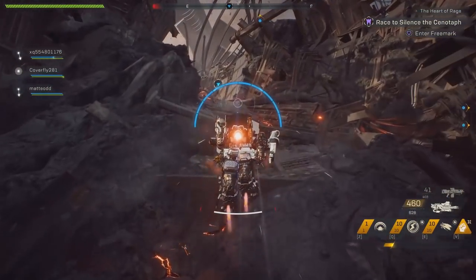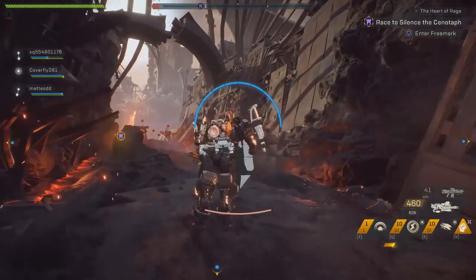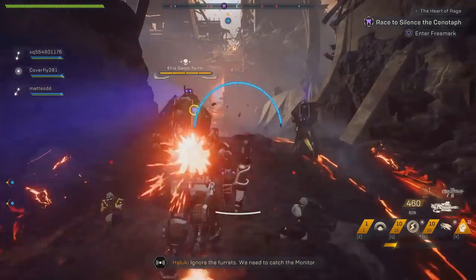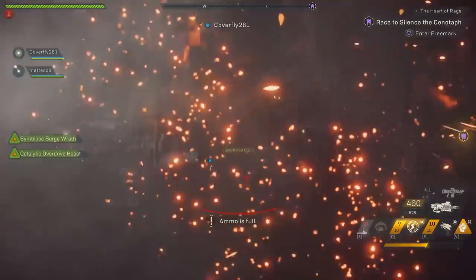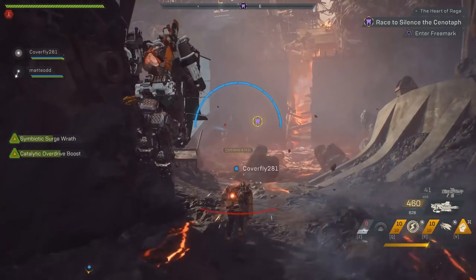Heart of Rage doesn't take much time. With a good group, under 10 minutes. Cutscenes and salvaging screen takes several more minutes. However, getting into the stronghold from the very beginning might be challenging at times. Usually I start from the beginning on my first or second attempt, but several times it took me 5 or more attempts, and twice it took me over 10. A lot of time wasted.